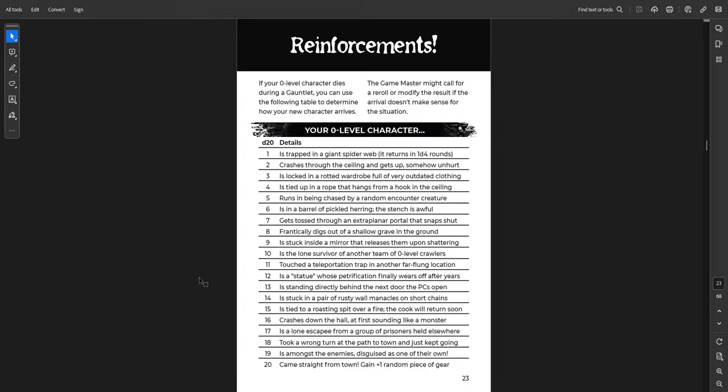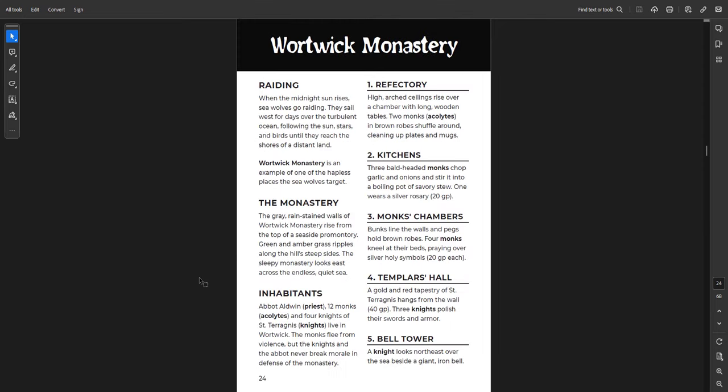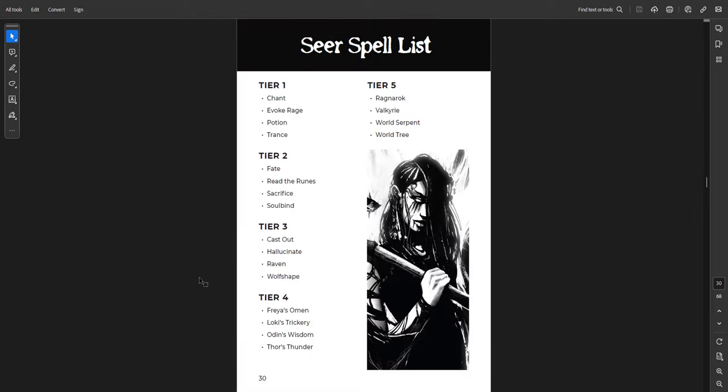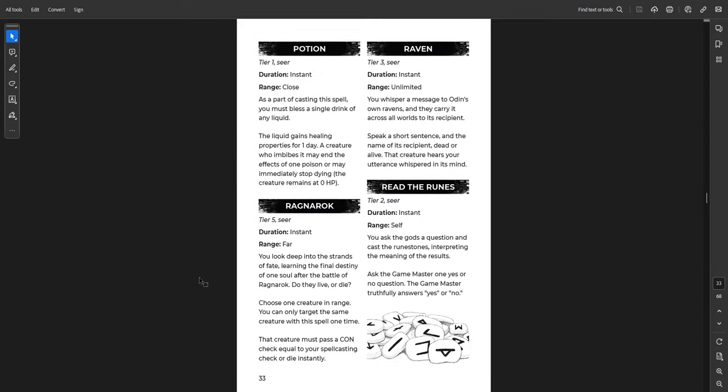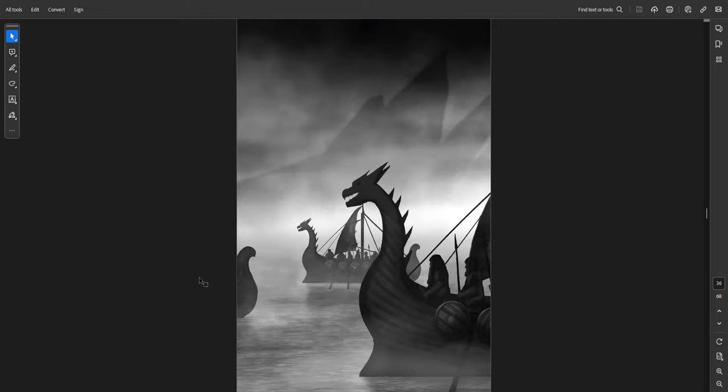Reinforcements — if your character dies in a gauntlet, here is how they come in. A great little table in case you can't think of how to bring new characters in. Then Mortwick Monastery, a particular location — a place to raid and destroy. Arctic Sea Encounters and magic, the seer spells. Let's look at one: Raven, Tier 3 Seer, duration instant, range unlimited. You whisper a message to Odin's own ravens, and they carry it across all worlds to its recipient. Speak a short sentence and the name of its recipient, dead or alive — the creature hears your utterance in its mind, even if it's dead. Pretty impressive. Also Valkyrie, the world serpent, and the world tree spells.